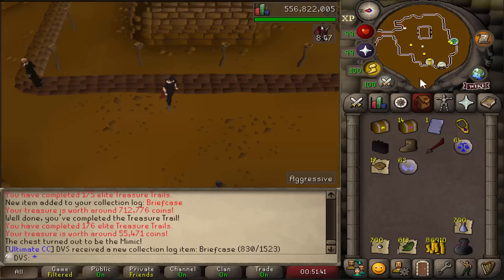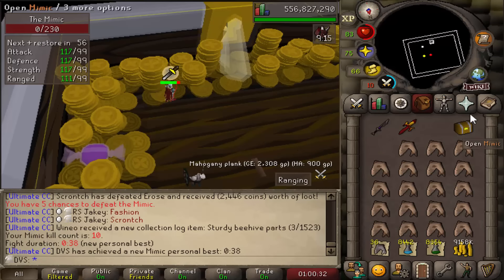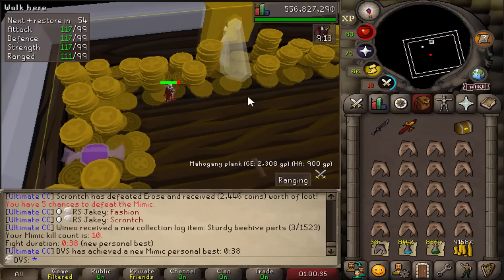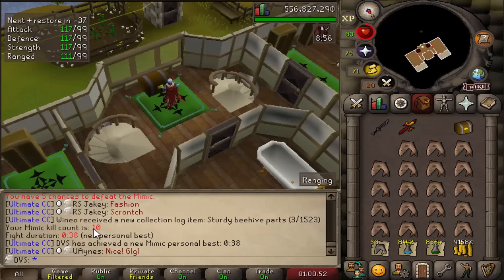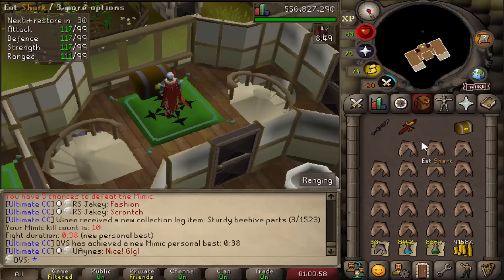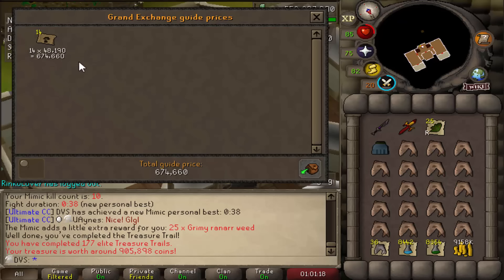Got a mimic from the next elite — honestly the best possible outcome from elites. Easiest mimic I've ever done; didn't use a single piece of food even though I filled my inventory with sharks. That's mimic number 10. Opened it for 905K — and 674K worth of teleports.